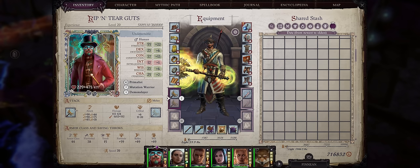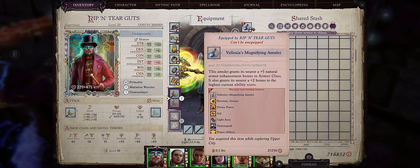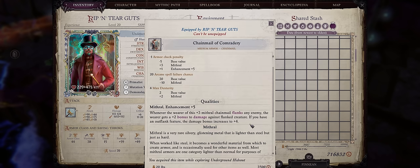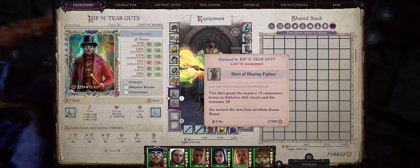Now let's cover items and gear for our Blood Rager Trickster. It's going to be similar to most of my melee builds. For the amulet slot, the Magnifying Amulet, and before that the Amulet of Agile Fists for initiative. For armor, since we have reach it doesn't matter much — just go with the Chainmail of Comradery for the plus 4 bonus damage when flanking. For the shirt or robe slot, I like the Shirt of Blazing Fighter for the nice bonus to Athletics.